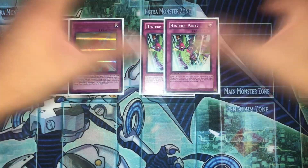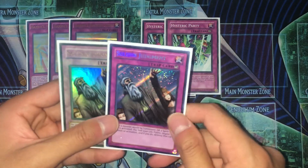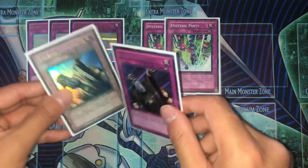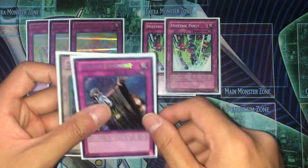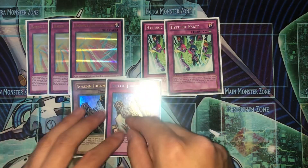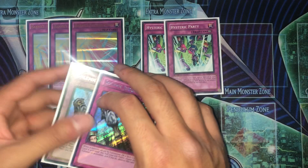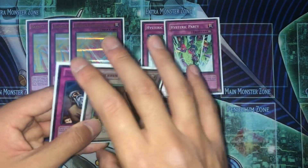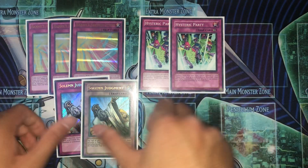Next we're running two Hysteric Party — this is technically a Soul Charge for Harpies to be honest, self-explanatory. The last two traps are two Solemn Judgments. The banlist made this unlimited, and the reason I'm running two Solemn Judgment instead of Solemn Strikes or Solemn Warnings is because this card never dies and it can easily save you and win games — it's just so good not to run right now. I would run three if I had room. This card never dies on the field and it can protect you from any of your opponent's cards. That's why I decided to run two — that's it for the main deck, should be 40 cards.